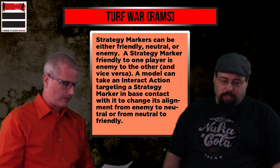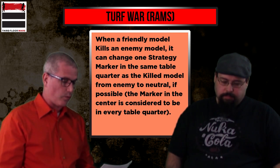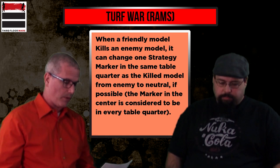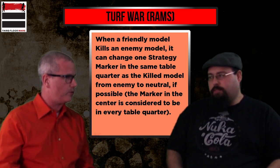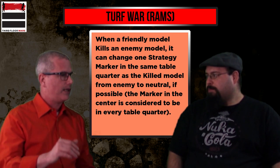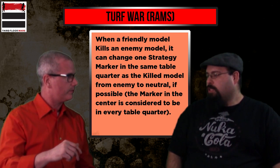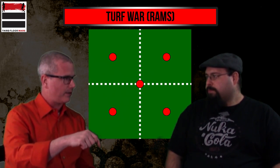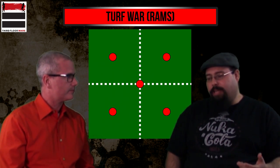The next part makes it more interesting: when a friendly model kills an enemy model, it can change one strategy marker in the same table quarter as the killed model from enemy to neutral. The marker in the center is considered to be in every table quarter, so it's always available. It's like trying to lock down the center — holding that center marker probably means you're in a pretty good position.